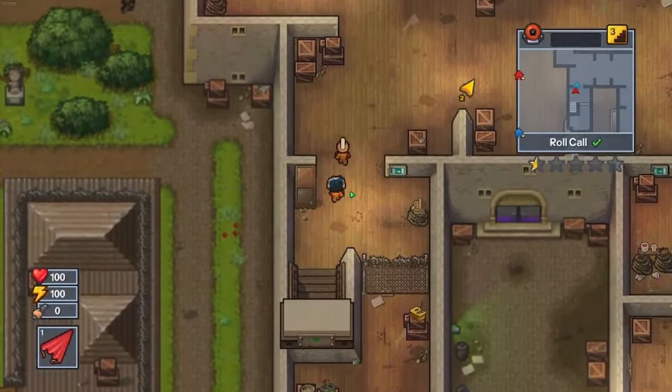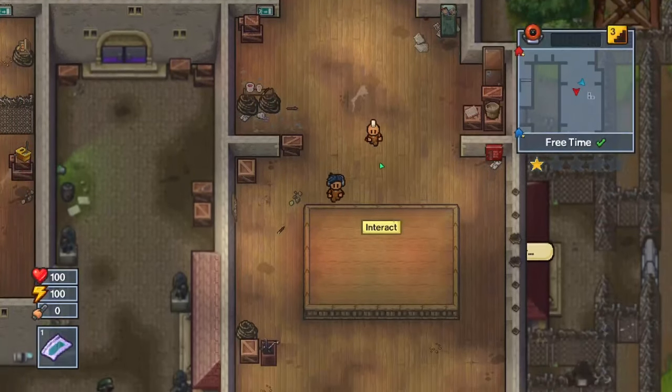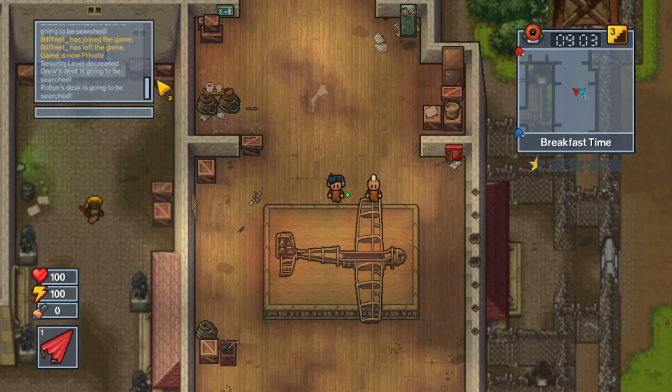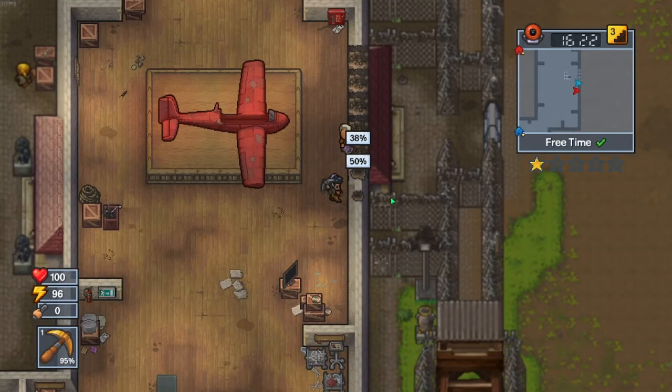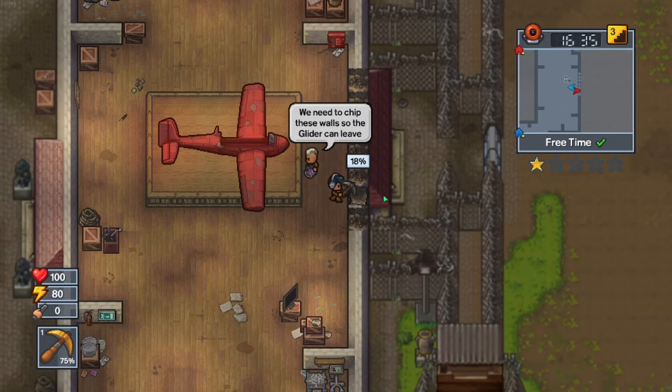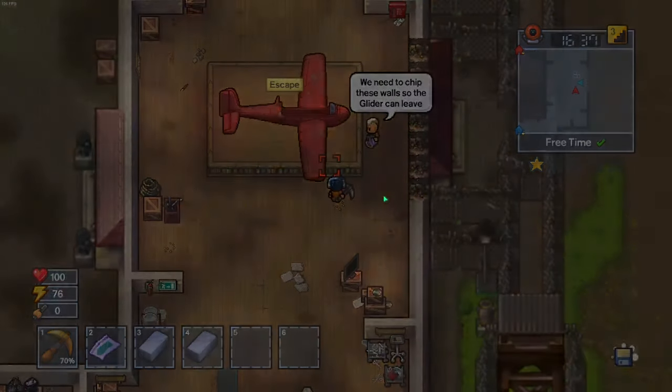Then go up the stairs and go around to the right until you see a wooden platform. Place both of the half frames and place the glider skin. After this, you will need to use the sturdy pickaxes to break through the walls on the right, which should already be partly broken. Once you've done all of this, go back to the glider and escape.